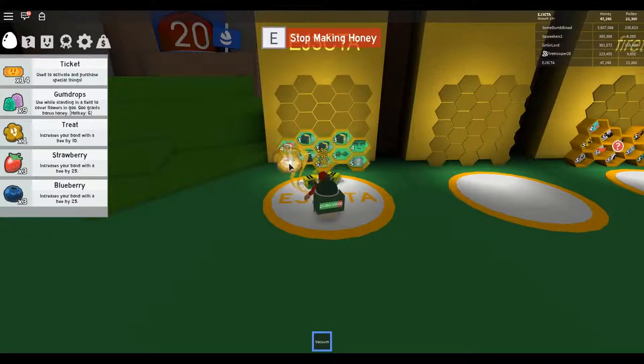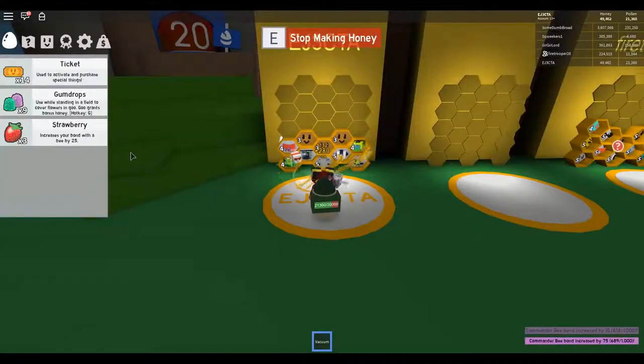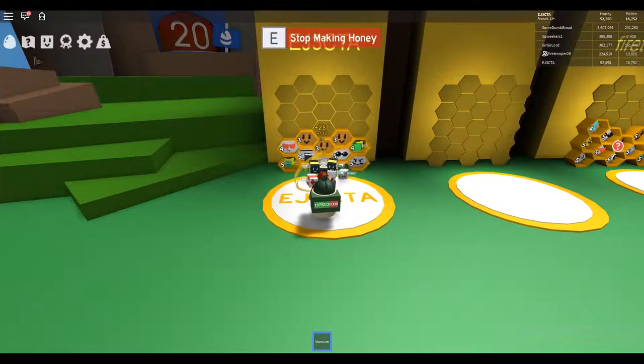Let's get all of our bottom bees to level 5. Like that — and these strawberries, we got the level there. Alright, so all of our first bees are level 5. The next bees are expensive, so what we're going to do next is go up and get the new pollen collector, and that will help us collect pollen even faster. We're going to need more bees because that'll speed up the conversion process.